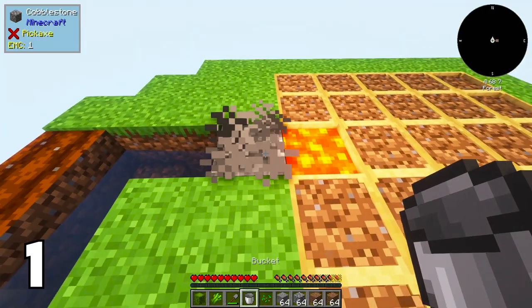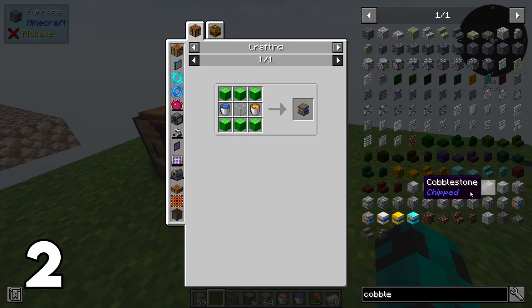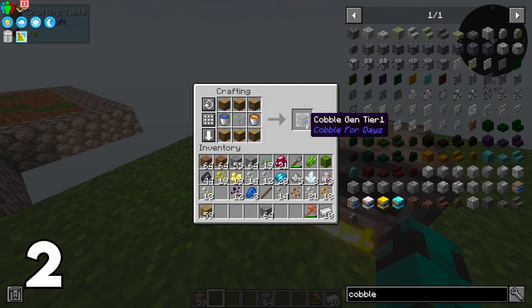Number two: if you do accept the lava bucket, all you need is a cobblestone generator block, three iron for a water bucket. You can put a lava bucket, water bucket, piece of glass, and six logs together and then you have an auto cobble generator. It's not in any of the quests, so it's not super obvious if you don't know about it already. This is a very useful block later on, and the earlier you get it, the better.